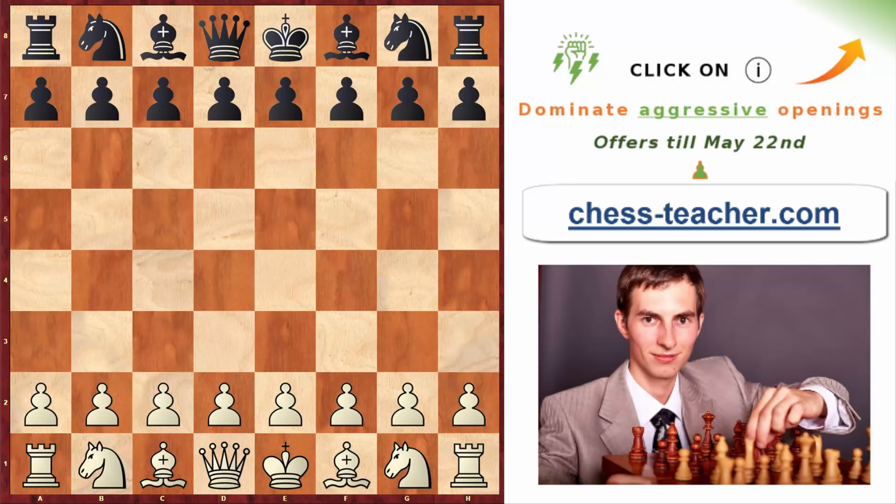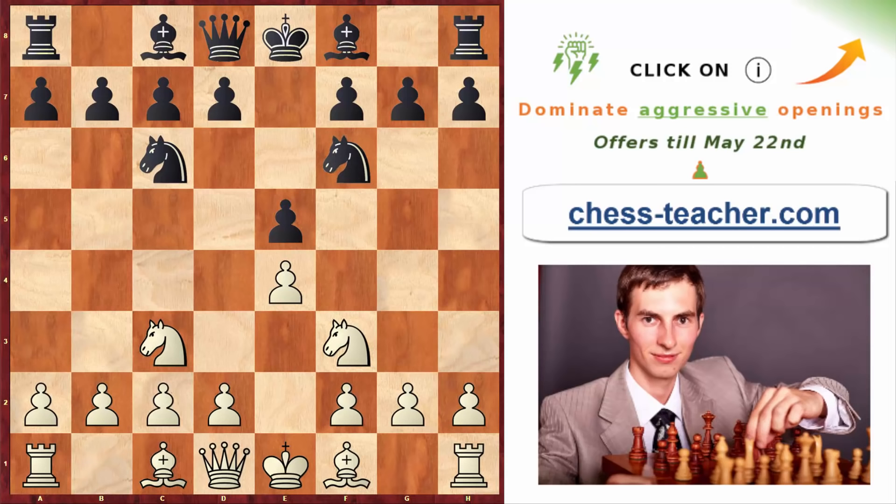Next: after pawn e4, pawn e5, going into the Four Knights Game, you transpose into the Belgrade Gambit. Instead of recapturing the pawn with knight takes d4, you play the gambit line knight goes forward to d5, putting immediate pressure on black's position. If black captures that knight on d5 immediately, after you capture you force black's knight to go back, and on the next move you can take that pawn back — that doesn't look great for black.